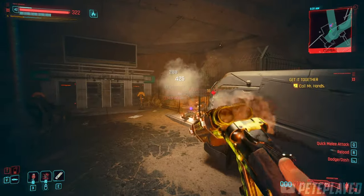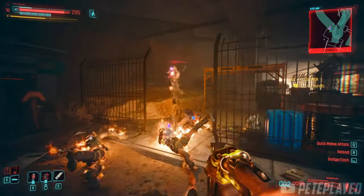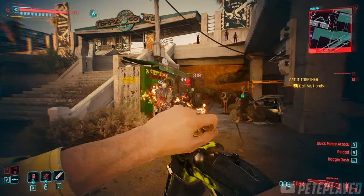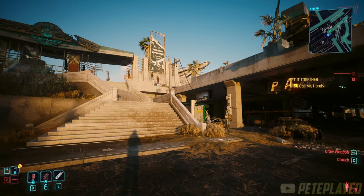Hey guys, Playback again with another Cyberpunk 2077 guide. Today I'm going to be showing you how to get the super overpowered Deserter iconic power double barrel shotgun. Just look at it — it's a non-stop killing machine; everything in its path is just being annihilated. Let's go get it.